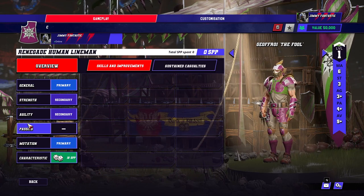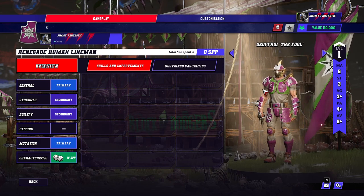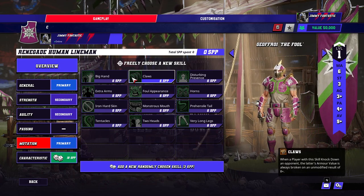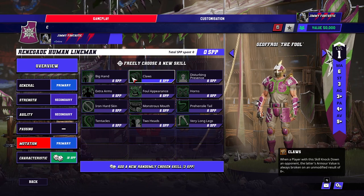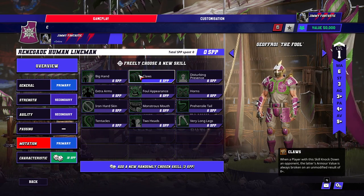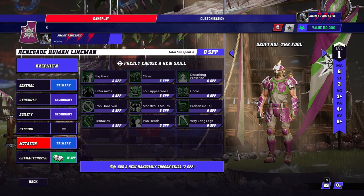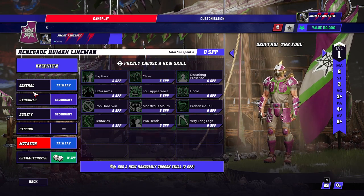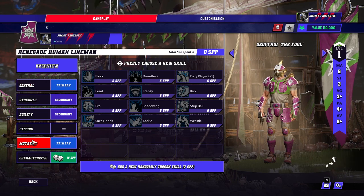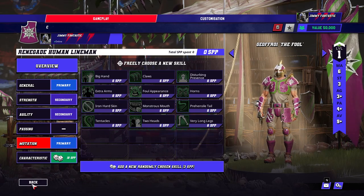Human linemen are much the same: block, maybe guard, maybe armor. Seeing as these are linemen, you can give them claw, but claw-mighty blow has been nerfed a lot. It's not that exciting to build a block-tackle-mighty blow-claw guy, but you probably will want somebody like that. You definitely want a block-tackle-mighty blow guy on your team, and these Human linemen are the ones who will have to do it. You're probably going to have to build two of them like blitzers — block, tackle, mighty blow, and then probably claw. It's rough.